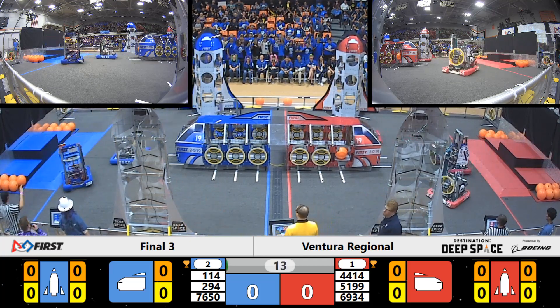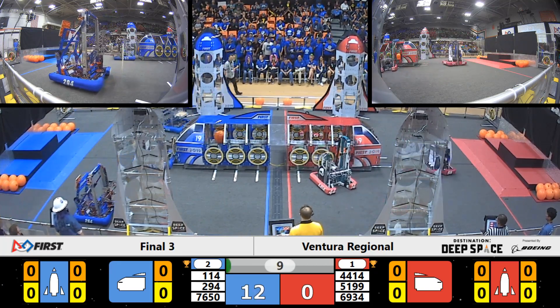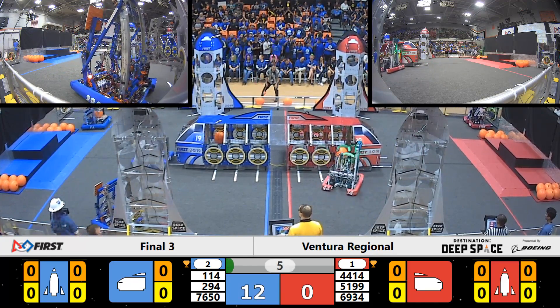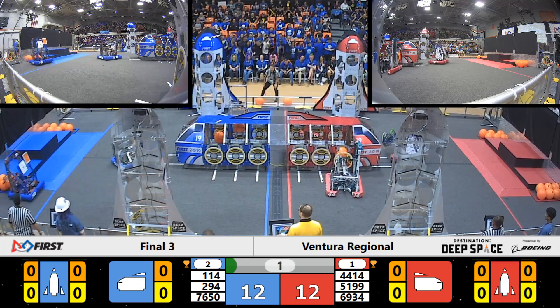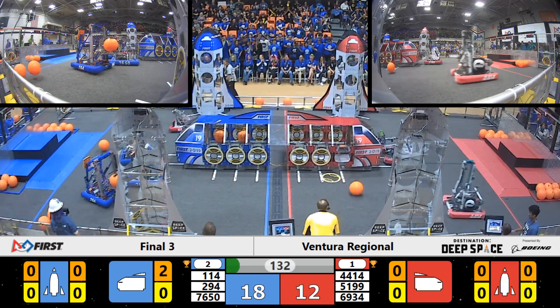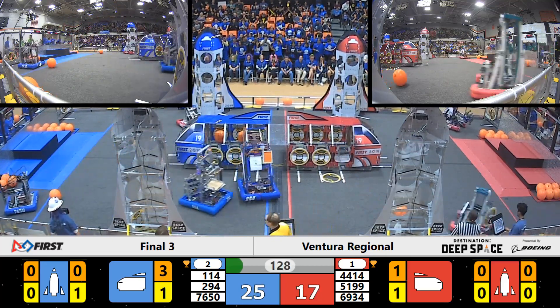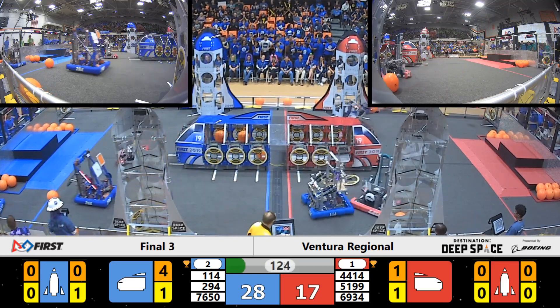This is the final sandstorm and here we go — we have movement. Trying to place a hatch panel on the Red Alliance cargo ship, but we see that Eagle Strike has already loaded two pieces of cargo into the Blue Alliance cargo ship, quickly followed by Beach City Robotics.